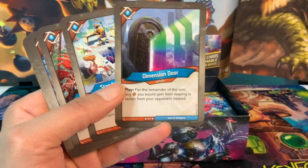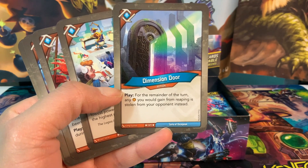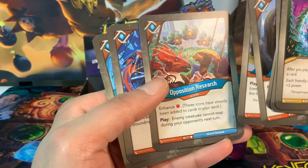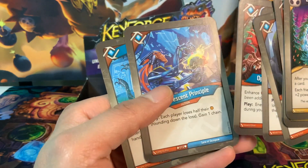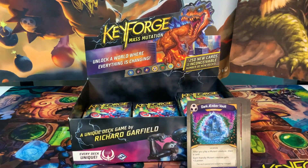Looking at amber control, we have about 6.5 to 7.5 amber control pieces. We only have three Logos creatures, so it won't be easy to use some of these. I'll say 7.5 — pretty good amount of amber control.